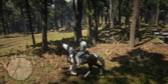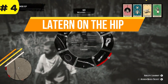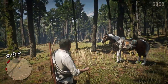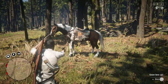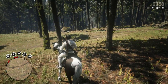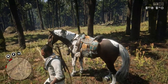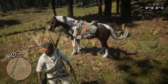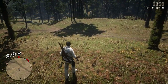Coming in at number four, we have the lantern on the hip trick. What you're going to want to do is equip your lantern, then equip a sidearm, point at your horse with the sidearm, slowly walk to them, and mount your horse. As you're mounting your horse, pull the weapon wheel out and pull out both sidearms. As you pull out both sidearms, the game glitches out so that the lantern ends up on your hip and you're able to use two sidearms instead of one.